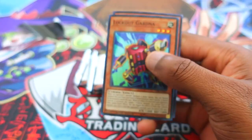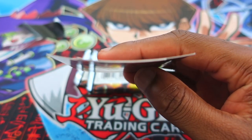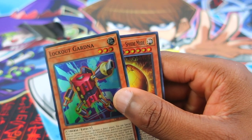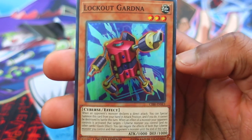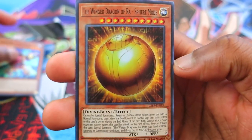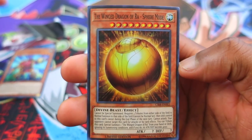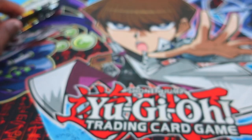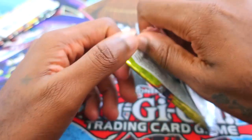Alright, first and foremost we got Lockout Gardna. Feel free to pause — these cards are really deformed; they should at least put them in some sort of plastic. Anyways, feel free to pause and read the effects. So we have Lockout Gardna, and then Winged Dragon of Ra Sphere Mode — shout out to Duel Links! I got the Winged Dragon of Ra Sphere Mode. That's awesome, didn't expect that at all.